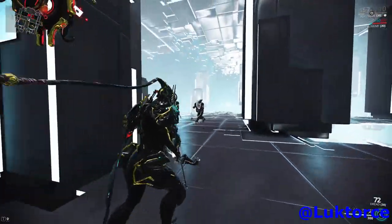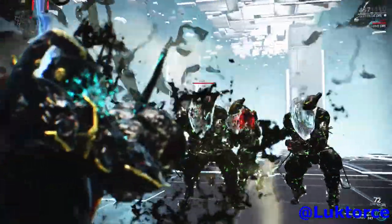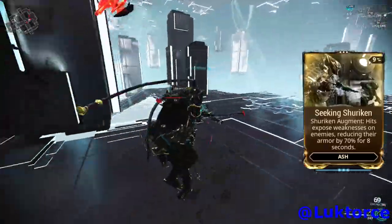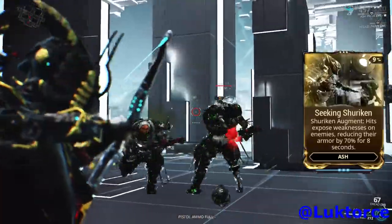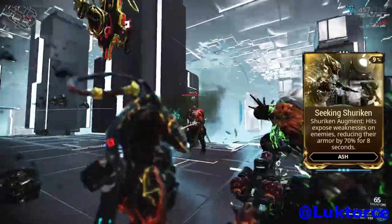Ash's first ability, Shuriken, is actually a really good ability which deals slash damage with 100% status chance. When combined with the Warframe augment mod Seeking Shuriken, the Shurikens will reduce the armor on hit targets by 70% for 8 seconds. It's great watching enemy Nox's armor being shredded to health like nothing else. If you're building Ash, I definitely recommend you pick up the Seeking Shuriken mod from either Arbiters of Hexes or the Red Veil.